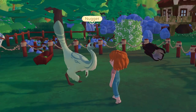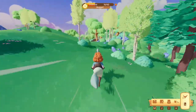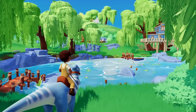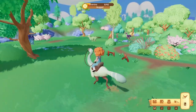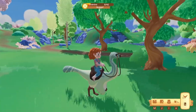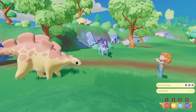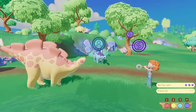Every single dinosaur you befriend has different abilities. Some of them are fast on their feet and make perfect steeds, others are fantastic at removing rubble and bigger tree planks for you to expand the island, and some of them can help with your farming life by turning the soil so you can plant crops. In order to befriend new dinosaurs, you obtain a flute that will sing the dinosaurs towards you, which you can also use to navigate them throughout your farm and across the island.